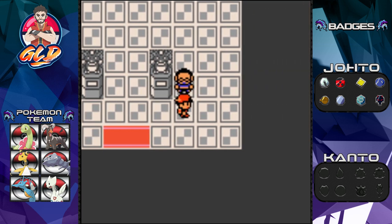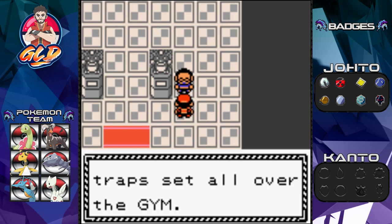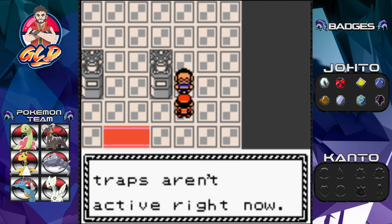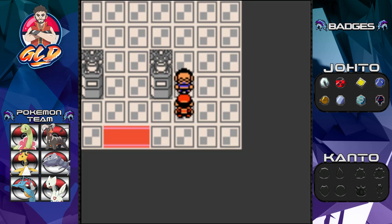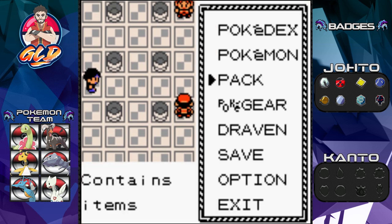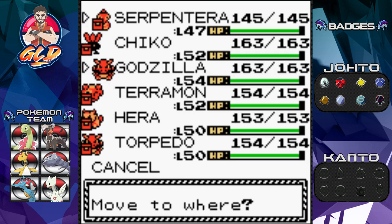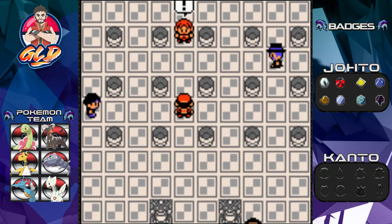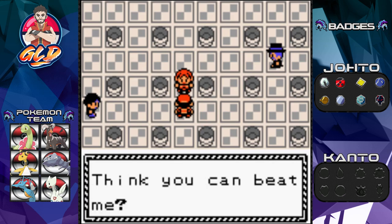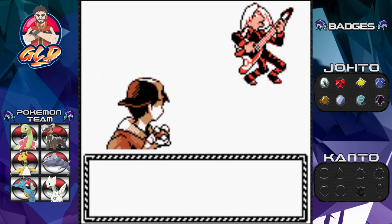Here we are at the Vermilion City Gym. A trainer tells us: 'Lieutenant Surge is very cautious — he set traps all over the gym, but the traps aren't active right now, so you'll have no problem getting to him.' Thank you, pokemon god Arceus! We battle all three gym trainers and then face Surge.